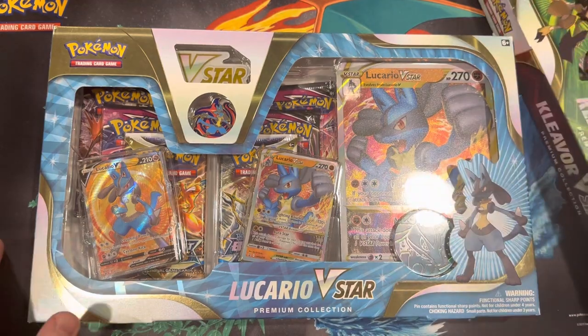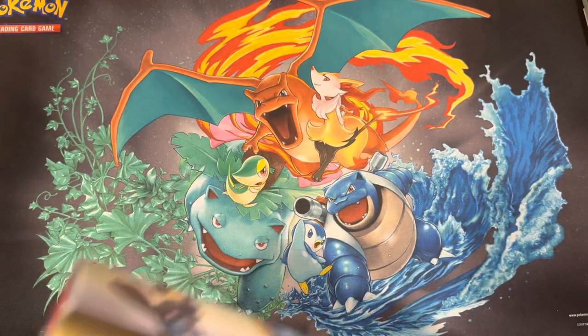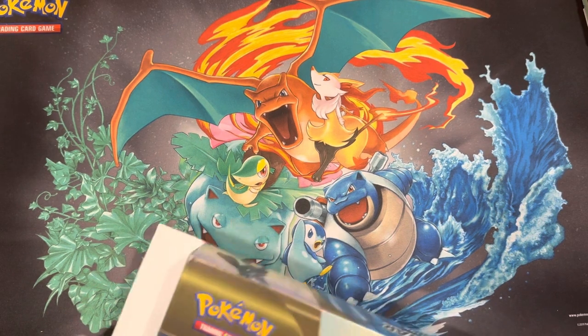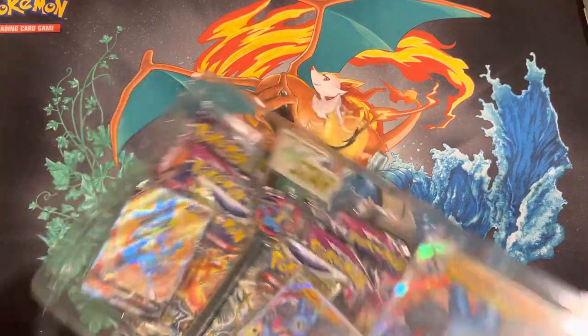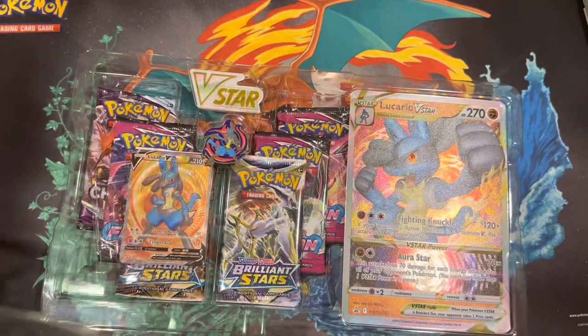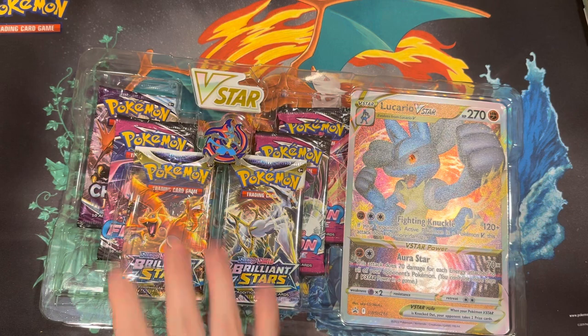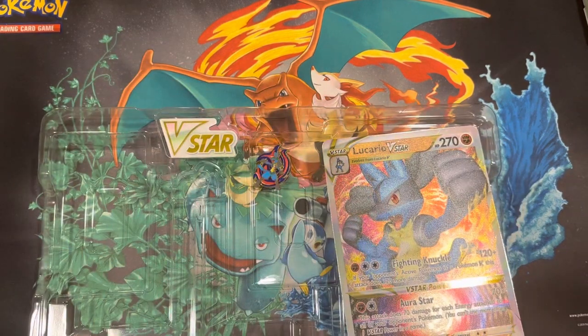I also picked up some Pikachu V-Boxes which I haven't opened on the channel, so I will open those. Starting with the Lucario box. Scarlet and Violet is coming out in about three weeks, so hopefully I'll do a booster box opening and definitely open the Elite Trainer Box. But let's get some Sword and Shield out of the way to say goodbye before we welcome in Scarlet and Violet. I also want to get the Mimikyu box, which gives a preview of the EX cards since they're bringing those back.